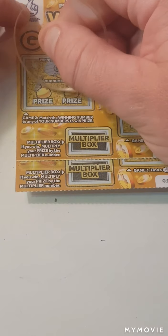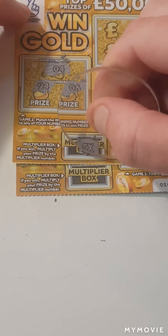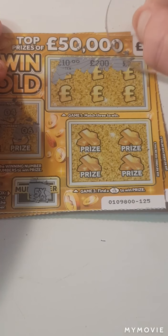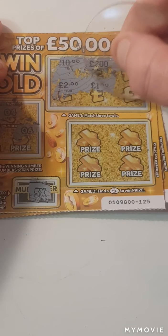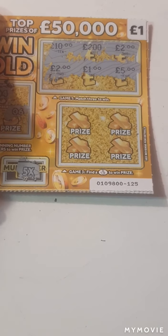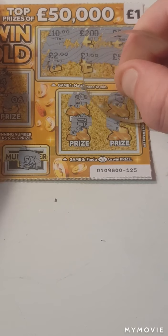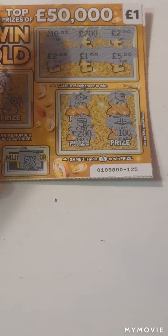Number 4, we have 24 and 6. This will be times 5. So we have 10, 200, a 2, 2, 1, and a 5. Can we find them fingers? We have a watch, the wallet, the chest, and a plane. Nothing on that one.